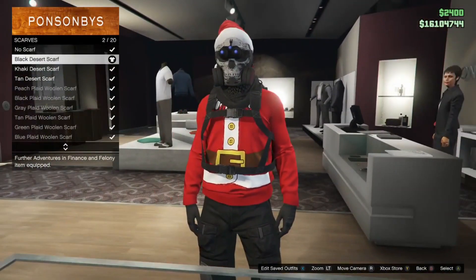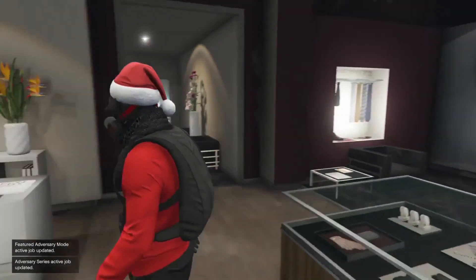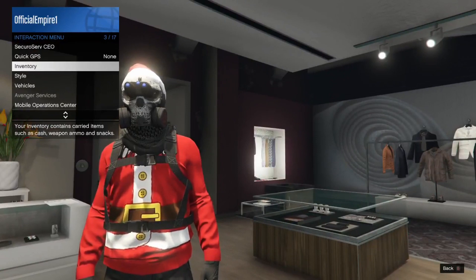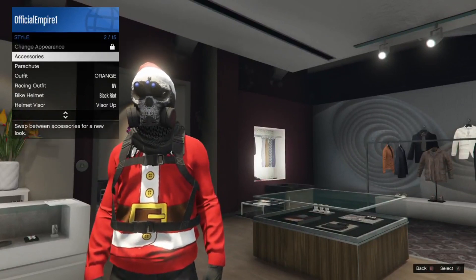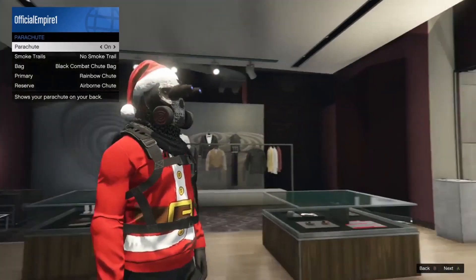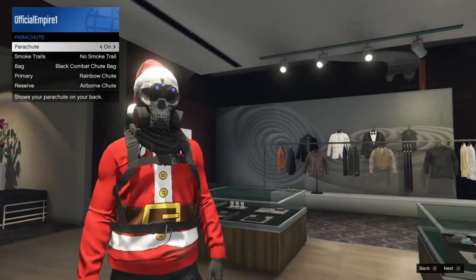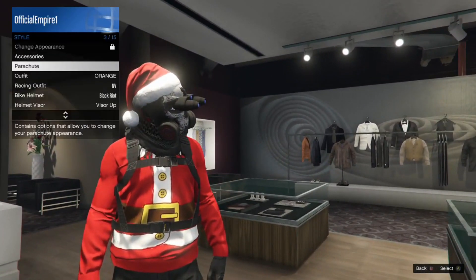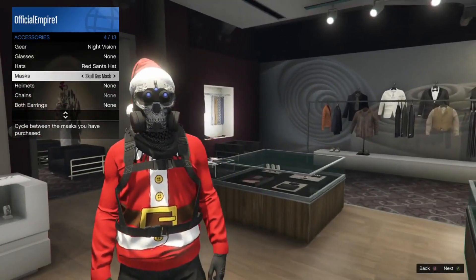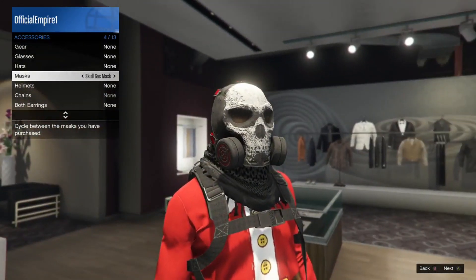You can actually glitch on the armor with this, but it covers up the Santa buttons going down the middle so it doesn't look as festive. After that, go to your styles, go to accessories, and put on the black bag — you can use the duffel bag if you want, it's totally up to you.